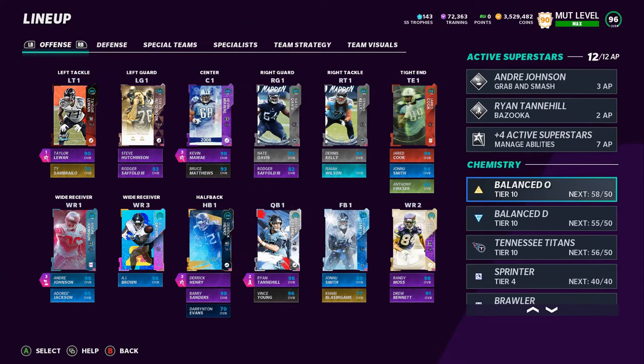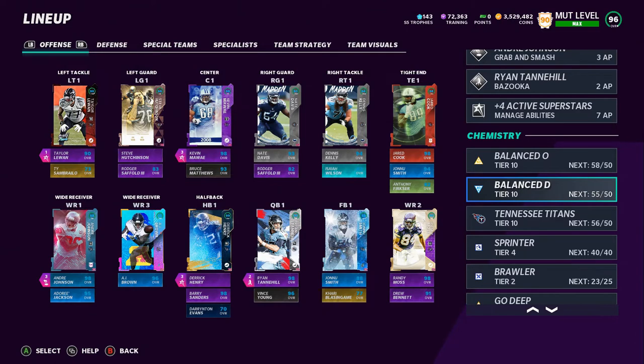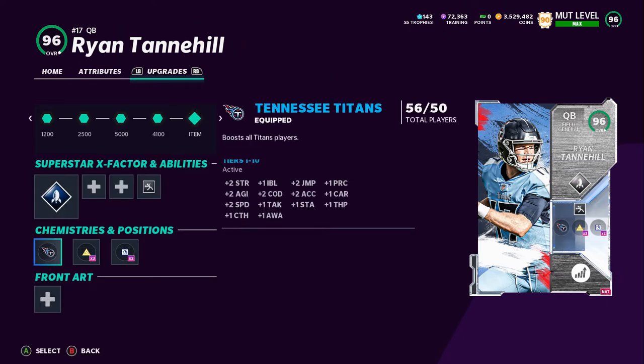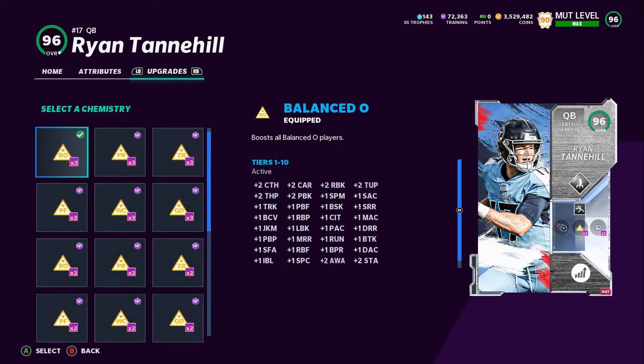I do believe that both Balanced O and Balanced D are the best chemistries right now in the game. If you asked me this a month ago, two months ago, three months ago, it would probably vary. Let me just show you guys the different chemistries you can use. Let's check out Tannehill here. Now I switched over from Go Deep — I actually ran Play Fake about a month ago, then switched to Go Deep, and now I'm with Balanced O. Look at what Balanced O boosts — a lot of stuff gets boosted instead of just specific stuff.